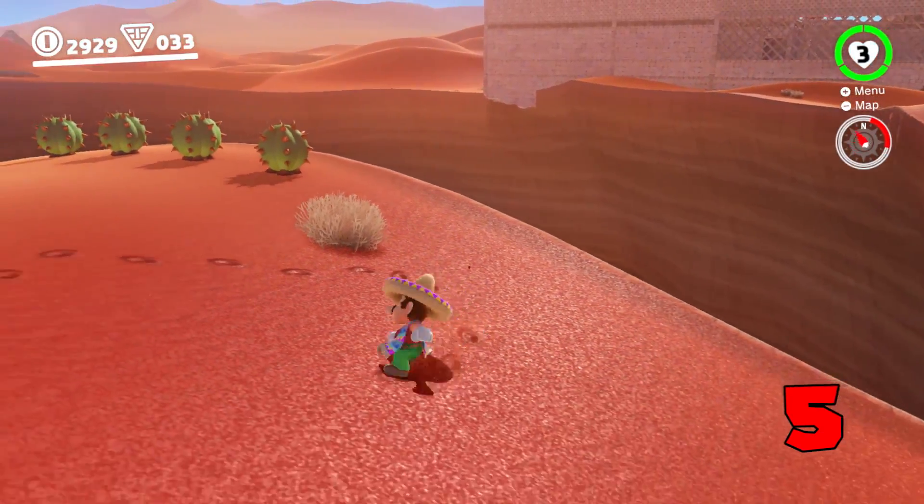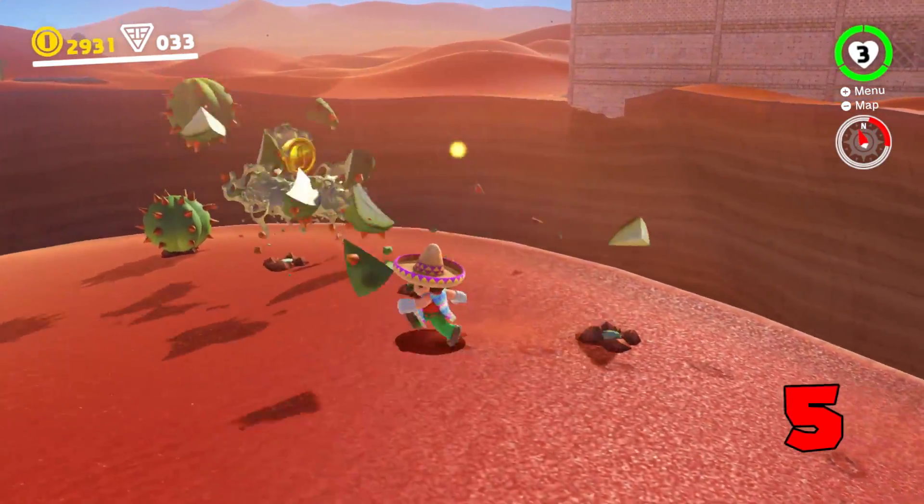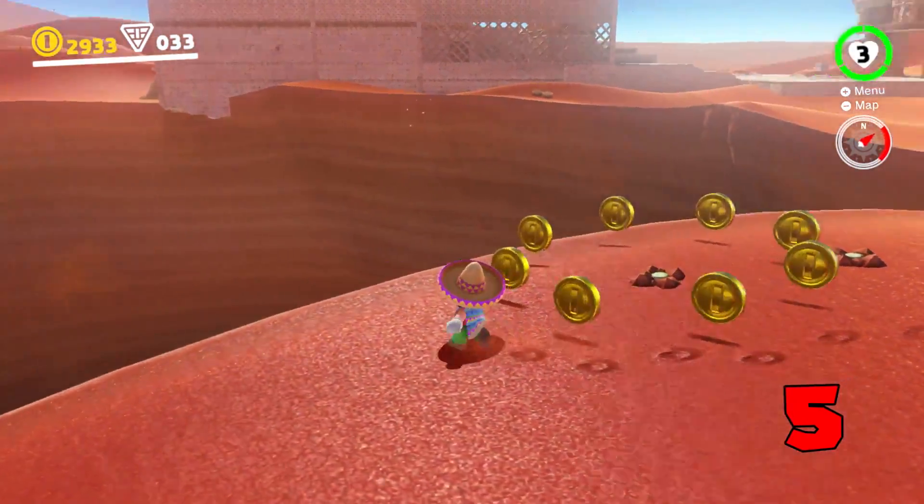Hitting a cactus with your hat will give you a coin, but if you see a group of cacti and you hit them just right to create a domino effect, you'll earn bonus coins.